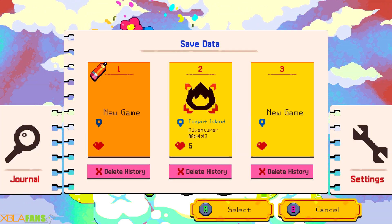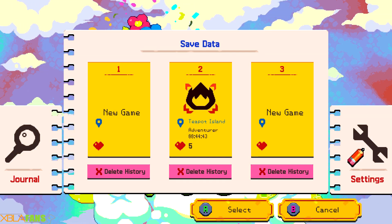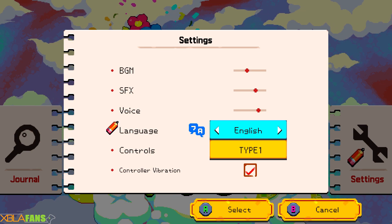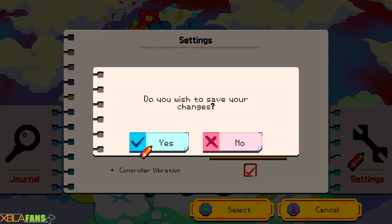Before I began, when I booted this game it did not boot in English, so you can fix that by just going over to settings and then going to the fourth option down. And yeah, that's like my biggest issue with this game so far.